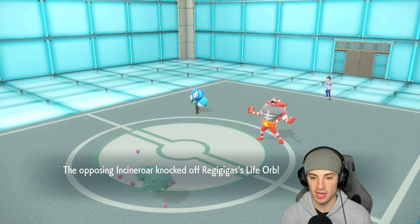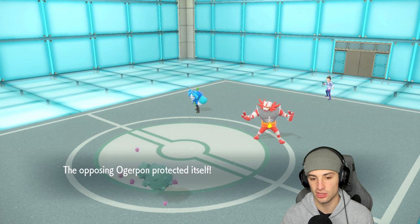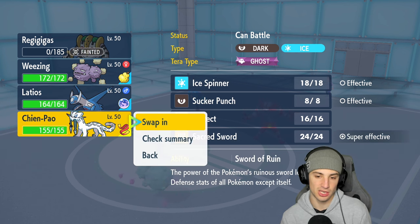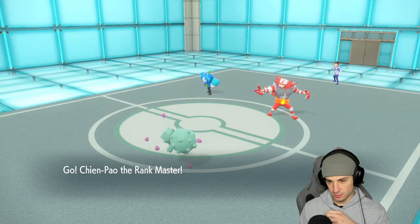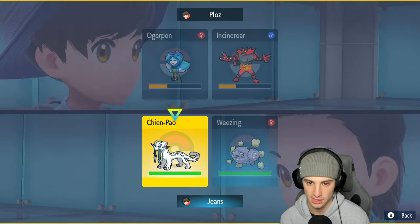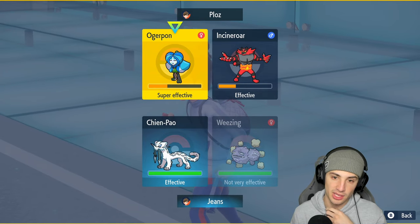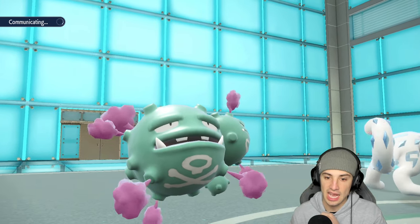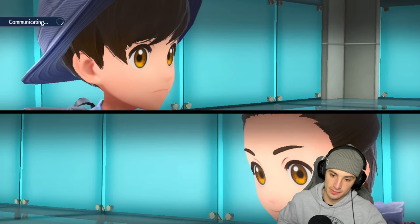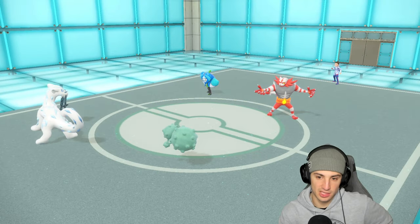From here a good play would be to bring out Latios and start attacking or set up Tailwind, but Knock Off would damage Latios and Luster Purge can't hit a few of these Pokemon. So I go into Shenpao and just protect. I want to protect Shenpao because I think Flare Blitz is coming into this slot, and I kind of want to get rid of Follow Me from Ogrepon so I can start attacking with Shenpao. Protect comes out from Shenpao — we need some big time turns from Weezing.